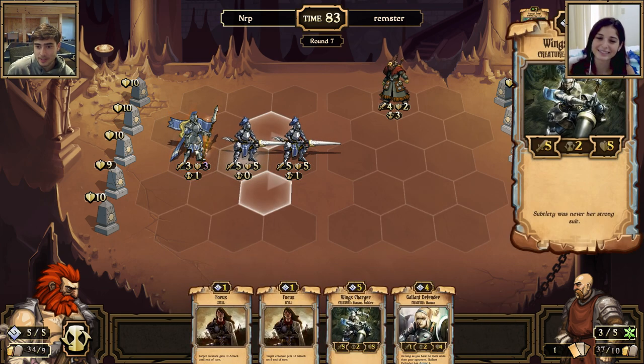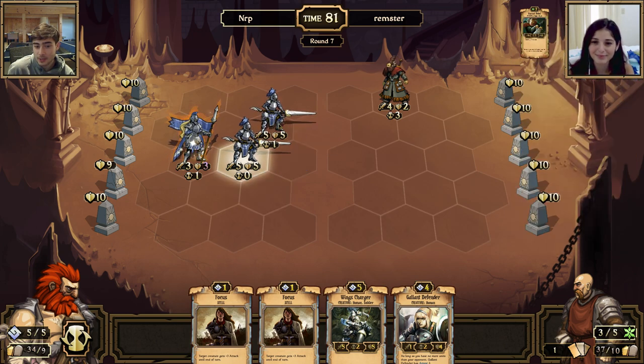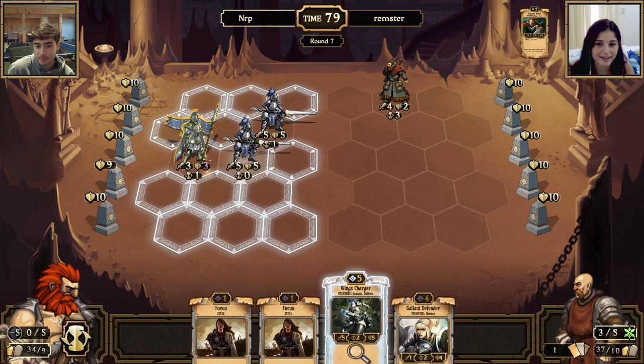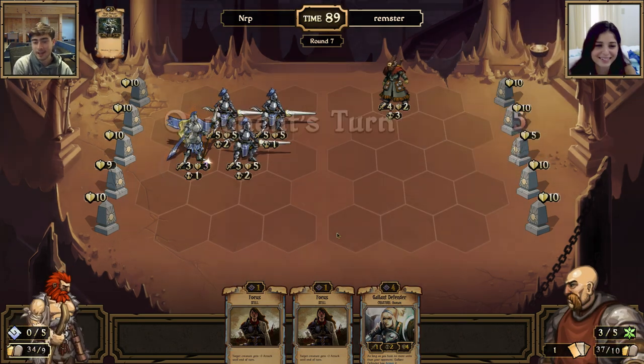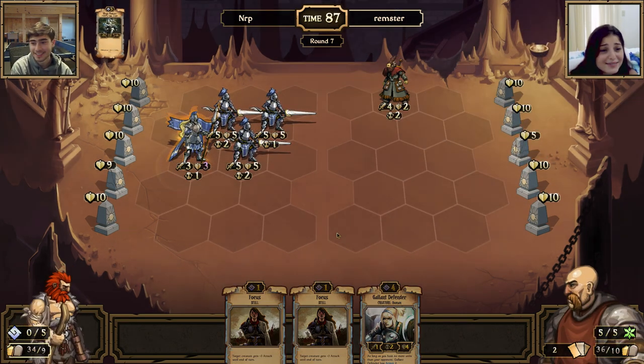I'm going to move this wing charger up because he's going to attack next turn, so might as well bring it towards you. And I'm going to play another one. You have a whole battalion! I've gotten pretty good draws here.